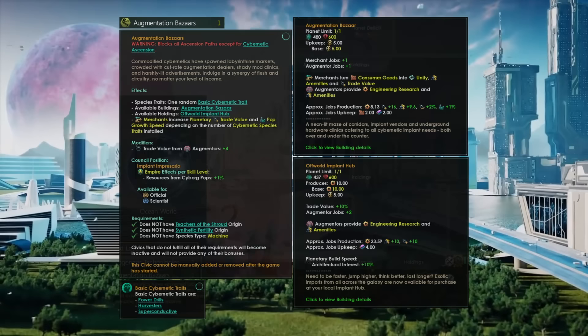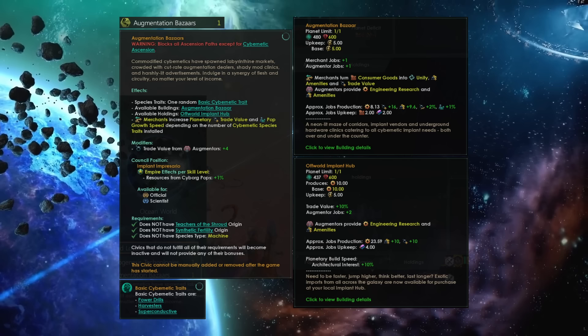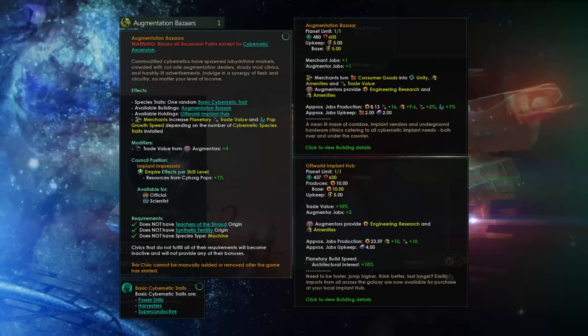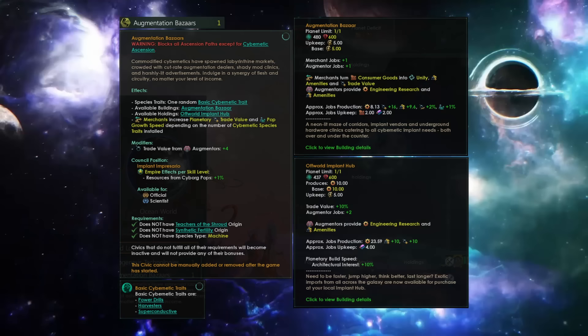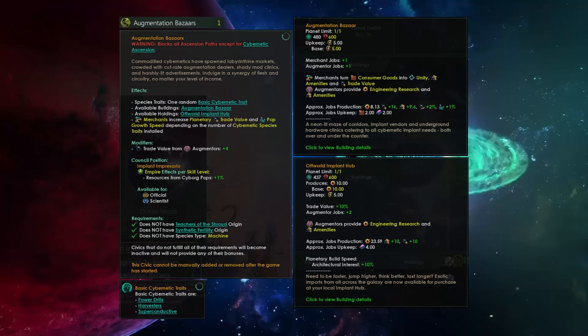At the Augmentation Bazaar, you can build a better you — and all it will cost is an arm and a leg. The Augmentation Bazaar civic will block all ascension paths except cybernetic ascension. They also seem to be locked only to megacorp empires. Commodified cybernetics have spawned labyrinthine markets — it's Blade Runner — crowded with cut-rate augmentation dealers, shady mod clinics, and harshly lit advertisements. Your species gains one random basic cybernetic trait: either power drills, harvesters, or superconductive, which is basically a 15% bonus to either food, mineral, or energy output.